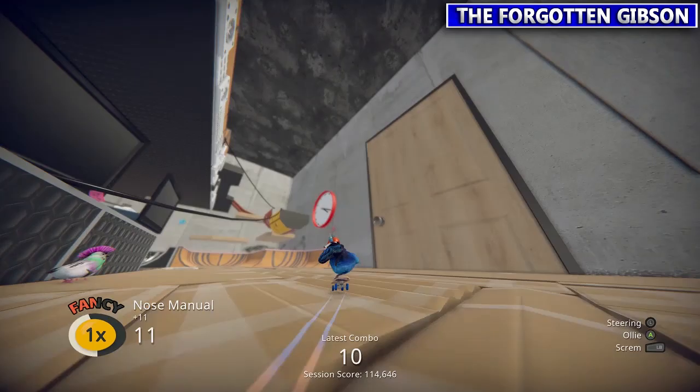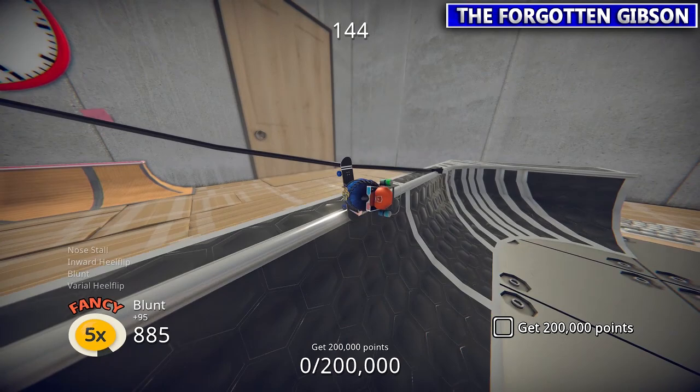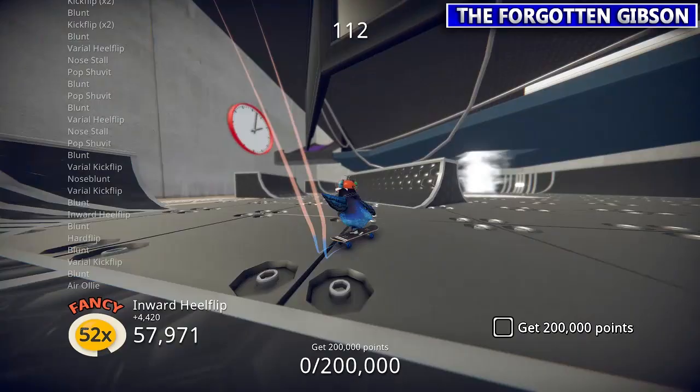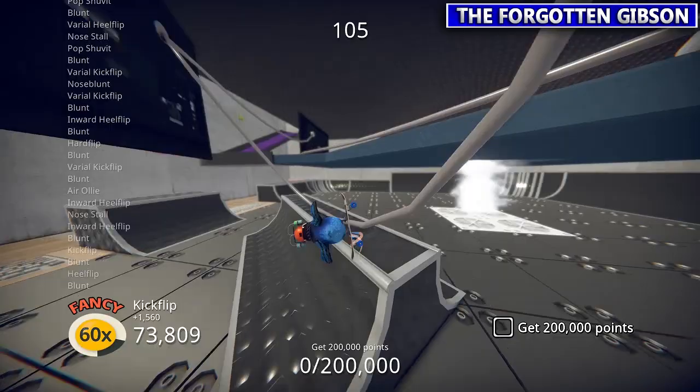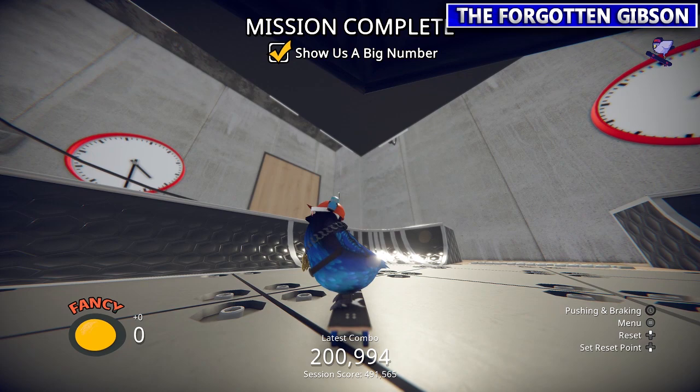Next we're going to the big points fan — they want you to get 200,000 points this time. Remember you could always hit start and retry if you're screwing up. As long as that fancy egg meter doesn't go down, your combo will still stay — so you could ride from lip to lip if you end up screwing up. Once you get 200,000 points, drop.